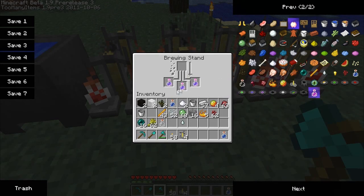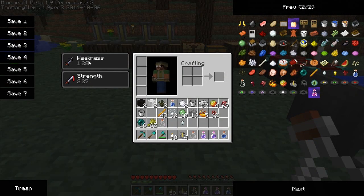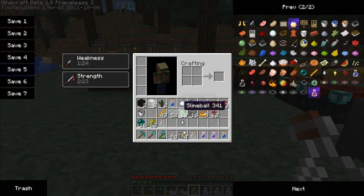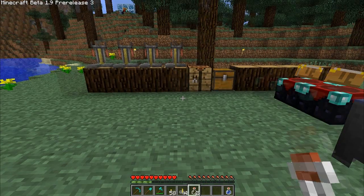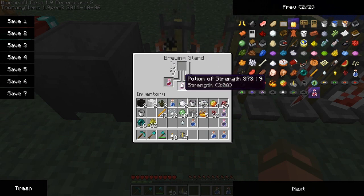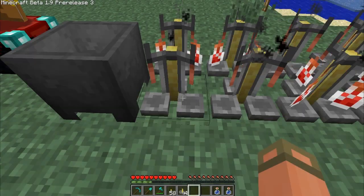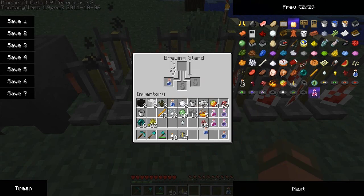Let's see what goes with weakness. Drink one of those — yep, weakness. Not sure why you'd want a negative potion, but it's there. Can we keep adding? No — apparently you can only layer them once. That just seems weird to me; I thought you could keep adding.